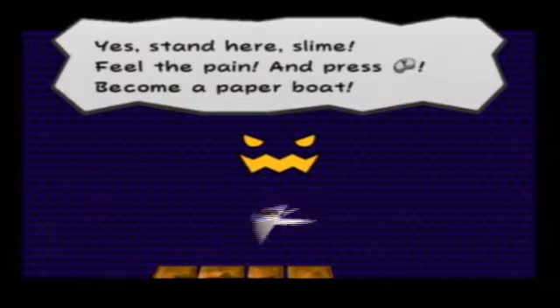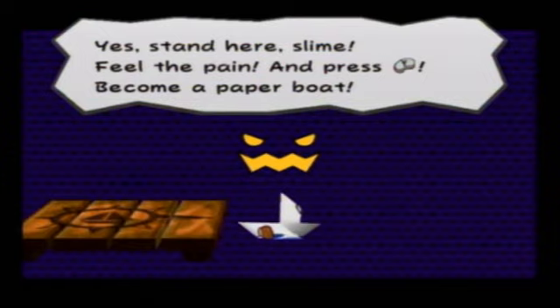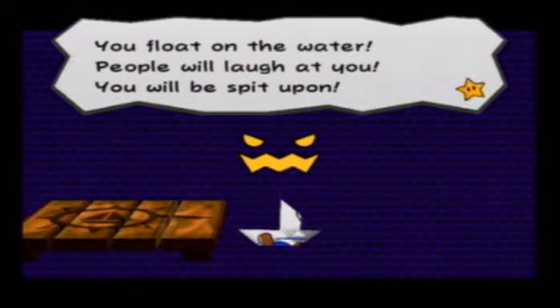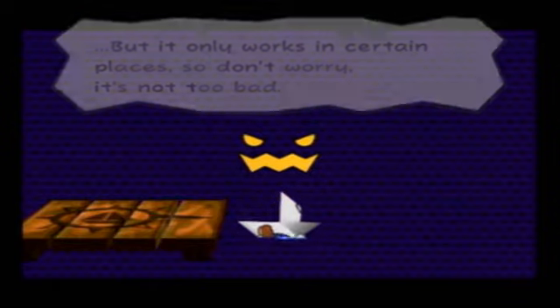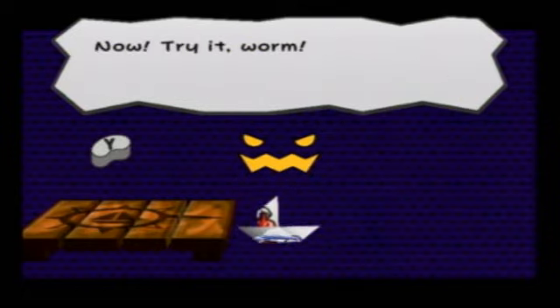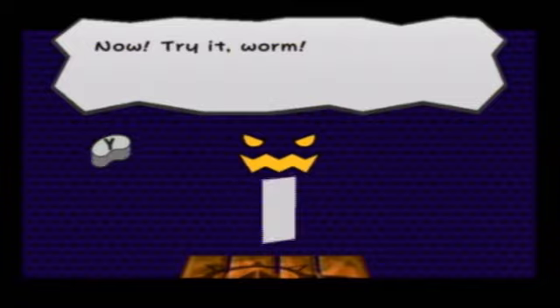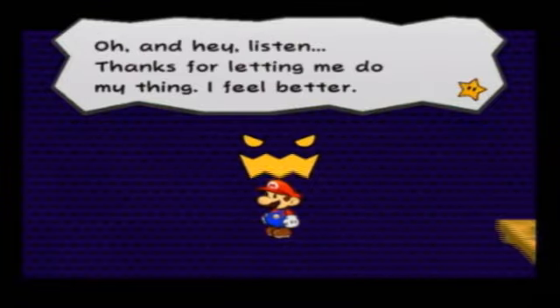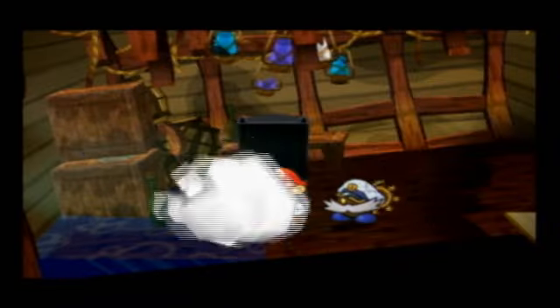Go ahead and press Y — you have to stand here on the slime, and then yeah, we become a paper boat and we can go on the water. Now you're a piddly little boat — float on the water, people will laugh at you. We can move across the water in our paper boat form, which is cool because there's actually a lot of boat platforms around here. When you want to return to normal, close the panel and press Y and you will turn back into regular Mario.